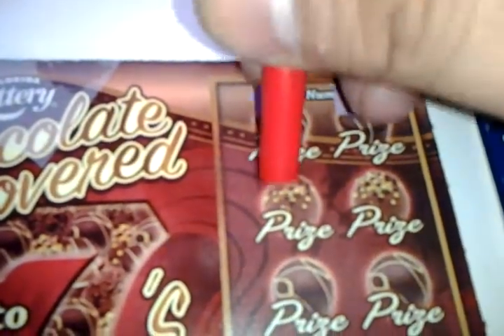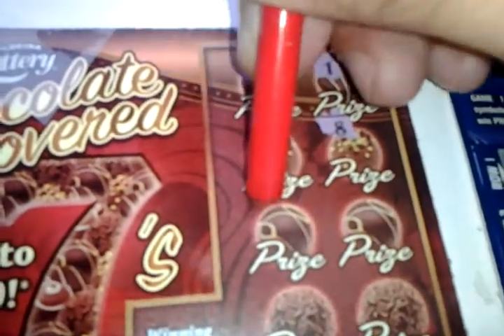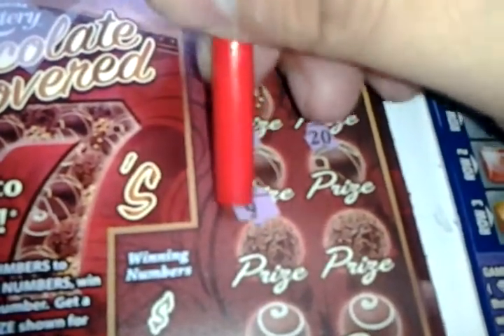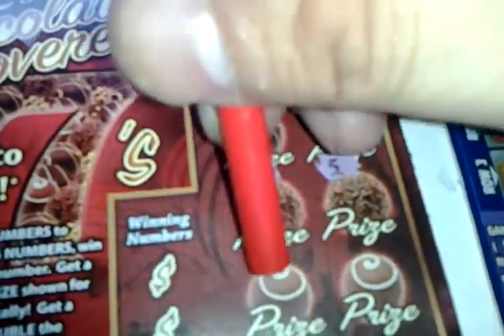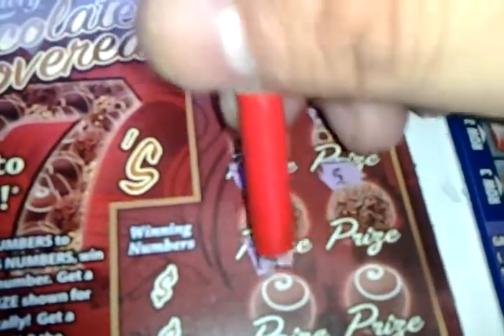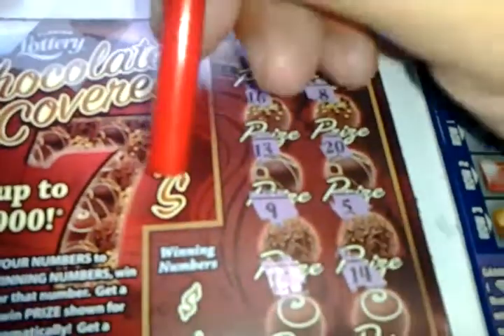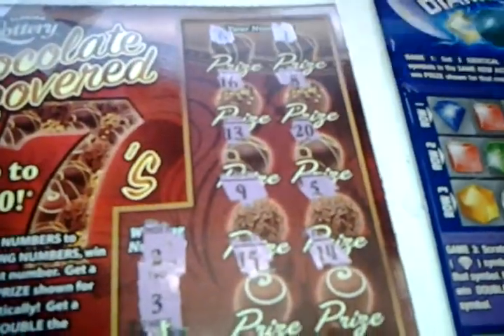6, 1, 16, 8, 13, 20, 9, 5, 15, and a 14. Winning numbers: 2 and a 3. That's a loser.